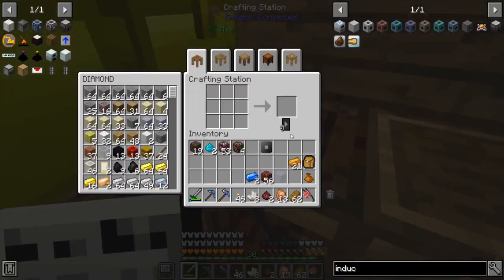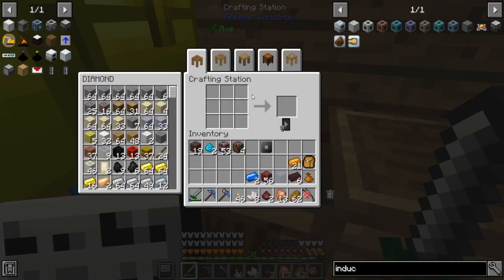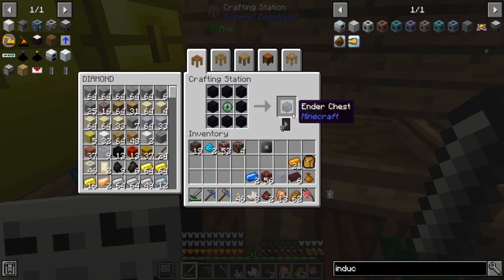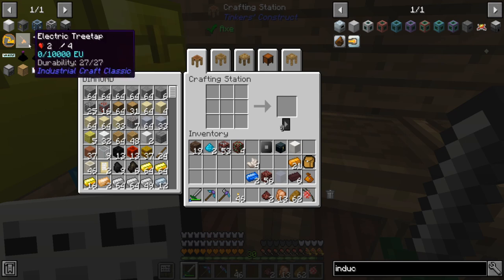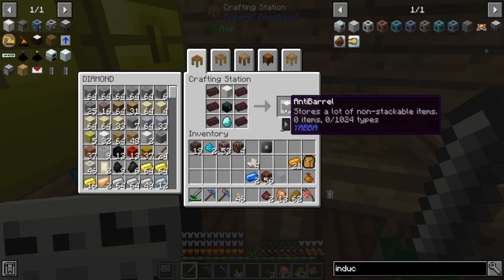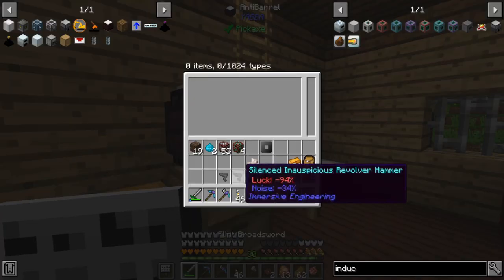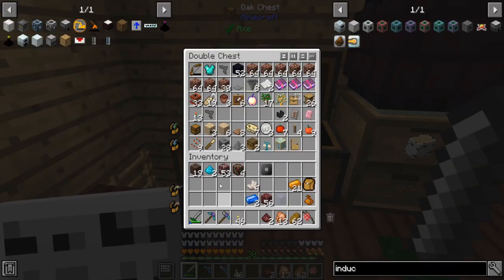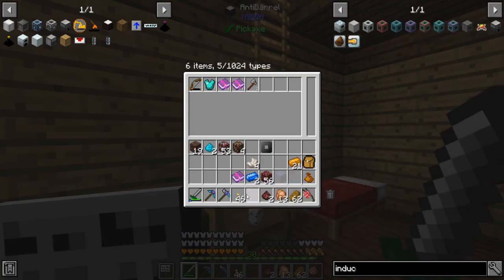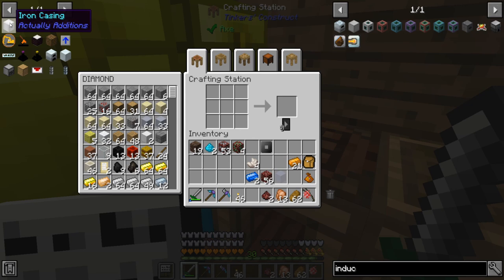Let's craft something I've been desperately wanting — the anti-barrel. Get eight obsidian, a lock of quartz, I have an eye of ender, and some diamond. I'll just drop it right there. This thing holds stuff that doesn't stack — including enchantment books. I'm going to clear up my inventory later with that, save a ton of room.